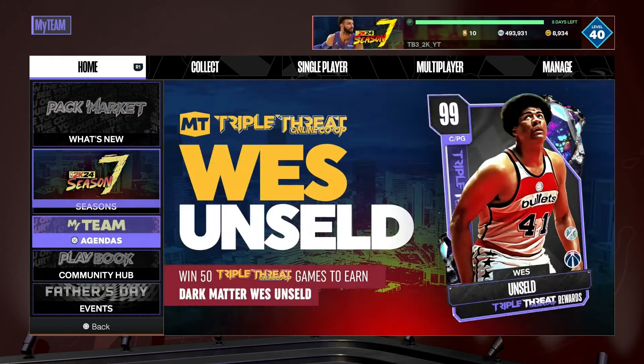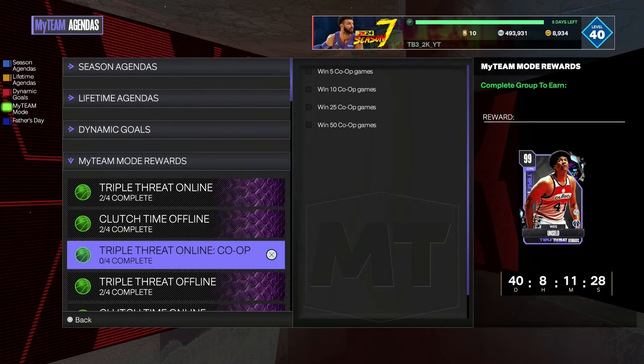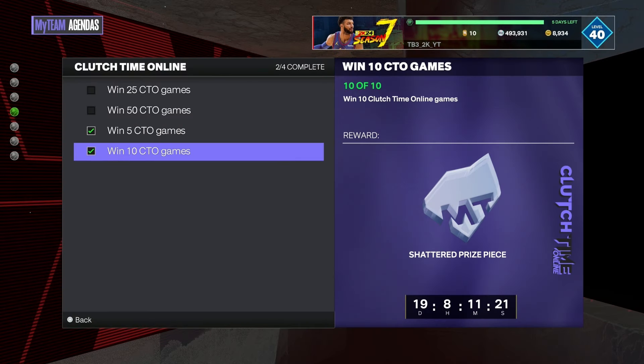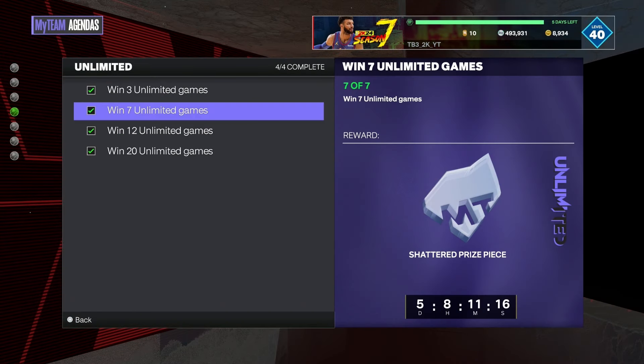Go down to your MyTeam mode rewards. Make sure you get your 10 wins in TTO, 10 wins in offline triple threat, and 25 wins in triple threat offline, 10 wins in clutch time online, and your seven wins in unlimited. To get your Shattered Price dark matter pack you have to get the unlimited part done within the next five days before it expires on Friday. If you don't, you're gonna miss out on that free dark matter player for a season — which could be Tyler Hero, or it could be Wemby. I wouldn't take the chance of missing out on a Wemby.